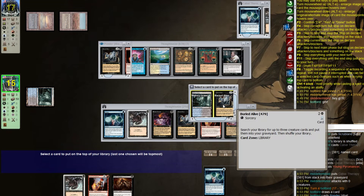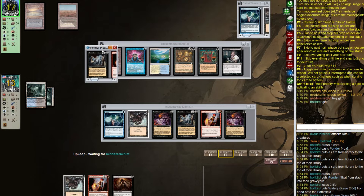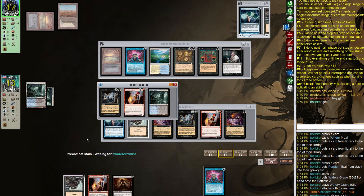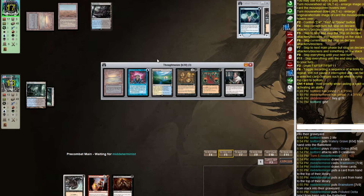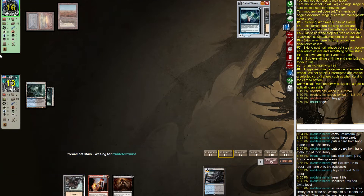If we get Watery Grave and take damage we can go Death Shadow, Cabal Therapy, Dark Ritual — good enough. We'll shock ourselves. We're hoping our opponent deals us some damage so we can play Death Shadow. They Brainstorm — I'm not sure if that was correct. We Thoughtseize them and see their whole hand. Wait — they still have Buried Alive so they're still live on the combo. They Preordain, then go Buried Alive into triple Phoenix.